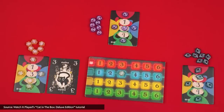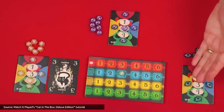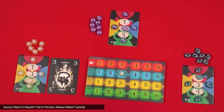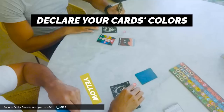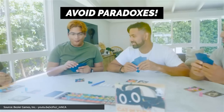Perhaps even craftier card play may be required in the deluxe edition of Cat in the Box, a trick-taking card game for two to five players that adds the twist that the color of the cards aren't defined until they're actually played. Players place tokens in a community research board throughout the hand in hopes of scoring even more points. This deluxe edition features Geekbit-style plastic tokens, recessed player boards, a center research board, a score pad, and a custom plastic insert to keep your box of cats oh so very tidy.